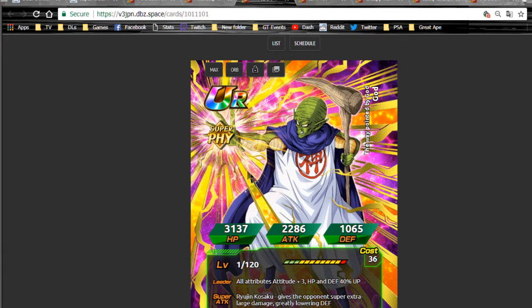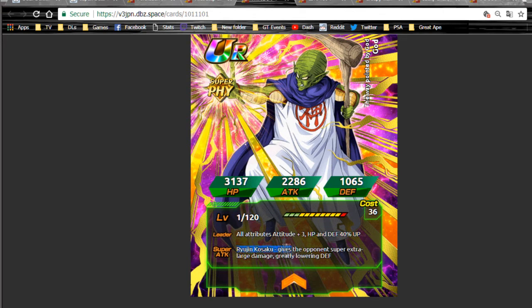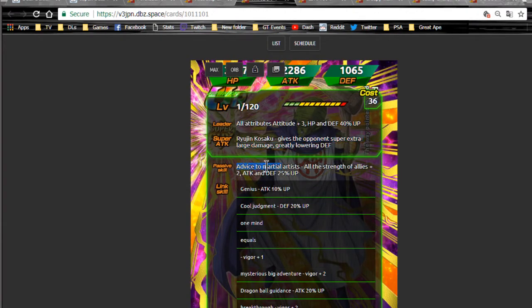Now talking about the Dokkan Awakenings — starting with Kami. Kami Dokkan Awakens to all attributes ki plus three, HP and defense plus 40%. I really wish they had attack in that. He gives the opponent super extra large damage — I'm pretty sure that's supreme — and greatly lowers defense. His passive skill, Advice of the Martial Arts, gives all super-type allies ki plus two, attack and defense plus 25%, which makes sense because he and Demon King Piccolo are literally two halves of one entity.